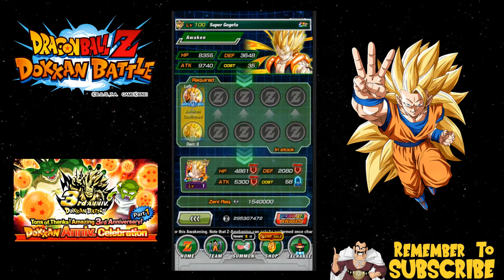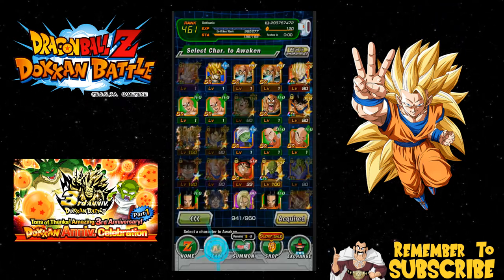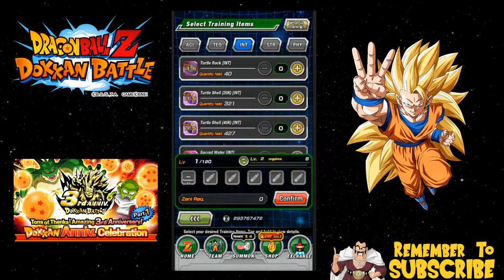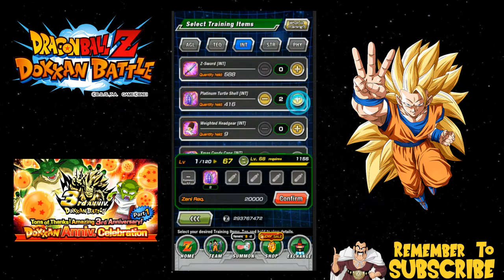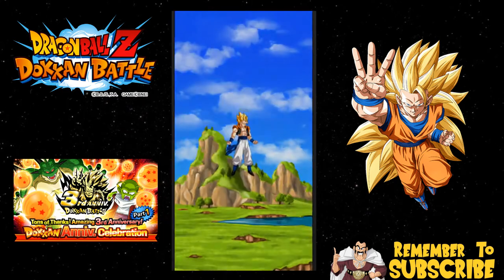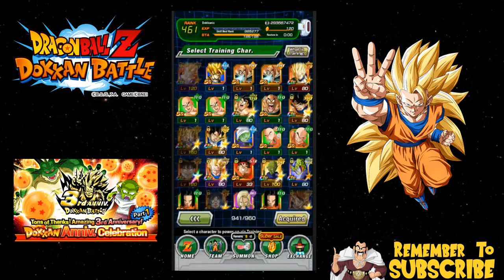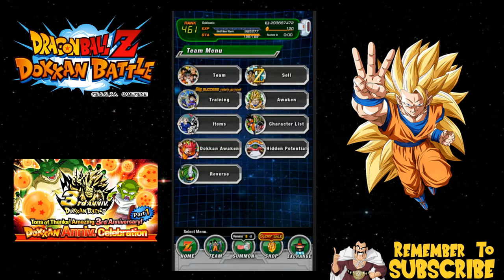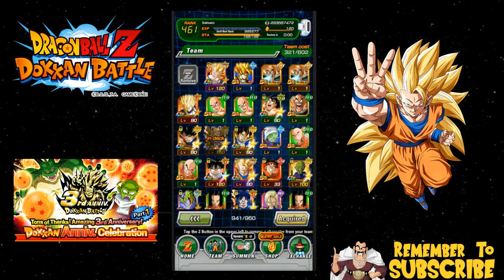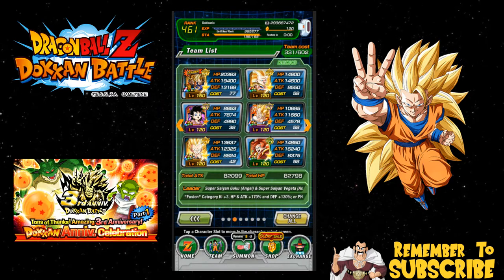Now he's awakened. I'm not going to do the dupe system right now because I want to do summons with you guys. I'm going to replace the Strength one on my team. I have so many of these turtle shells, and with the guaranteed — I'm pretty sure it's guaranteed — there we go, now he's all maxed out. He has been replaced officially on my fusions team, and it is so badass. Unfortunately I wasn't able to pull a dupe Super Saiyan 4 Gogeta, but whatever.